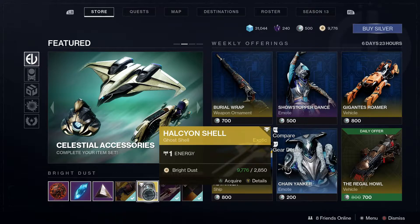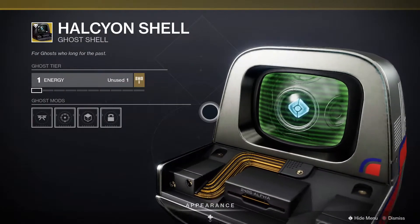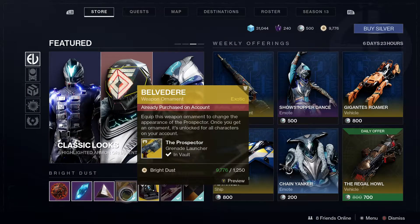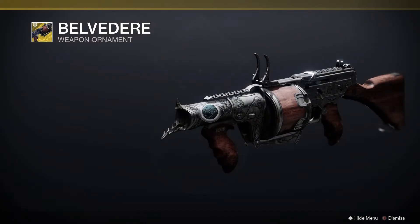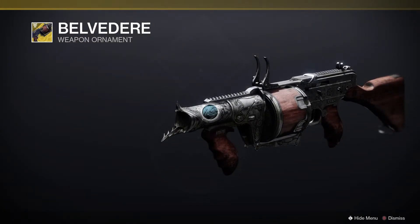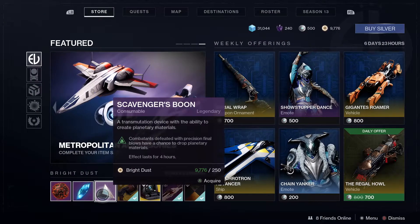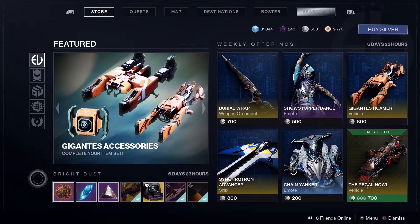We've got the Halcyon Shell — looks like an old school Apple Mac — the Belvedere, which looks pretty good, almost kind of Tex Mechanica. Then we've got the regular consumables.